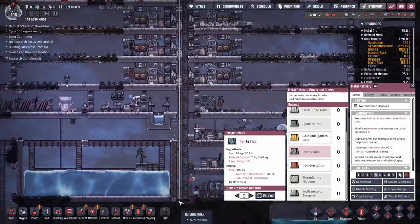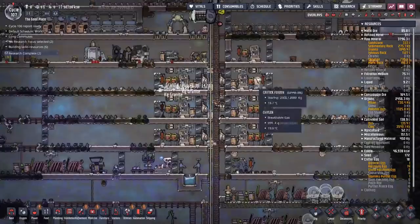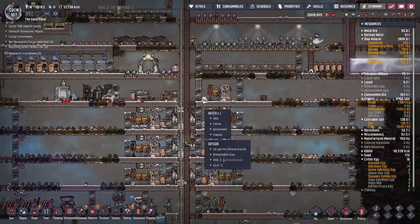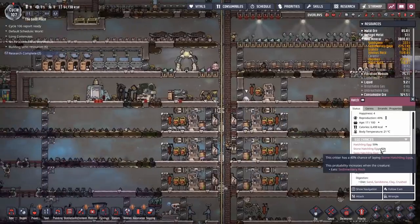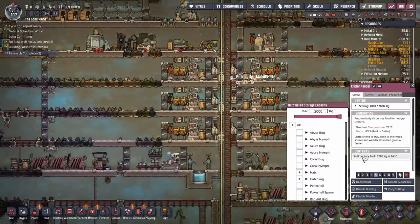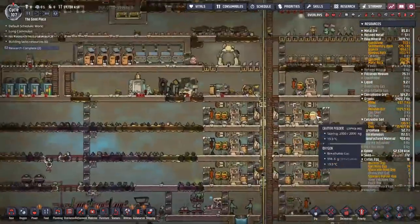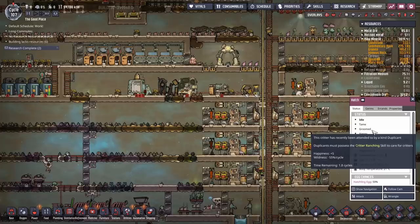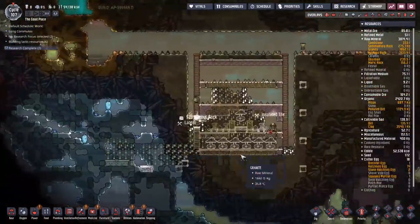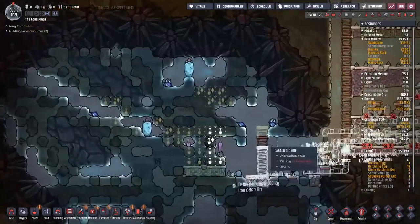How are we looking on the steel front? No lime - come on, give me some more eggshells. We're up to five critters in that ranch and another eight in the other one. That stone hatch egg chance is at 40% - that's actually pretty decent considering the amount of sedimentary rock we've been stuffing it full of. It's about time it started giving us some decent returns. Is it getting groomed? Yes it is, it's happy, reproduction rate is nice and high.